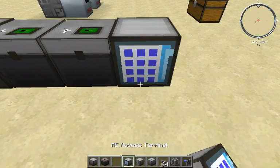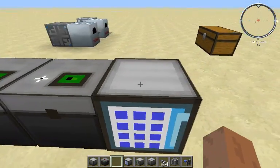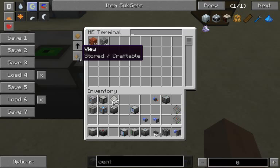This is why I'll show you the access terminal. Voila — it shows you absolutely every item that it is connected to, as long as it's connected to the controller. And it's sortable. You can sort it by number of items, by what order the cells are in, by the name, and you can sort it up or down. You can also filter by stored or craftable, and I'll talk about that in a little bit.